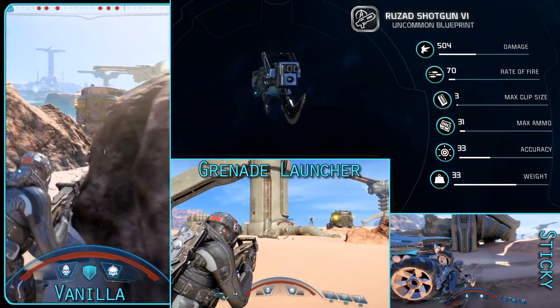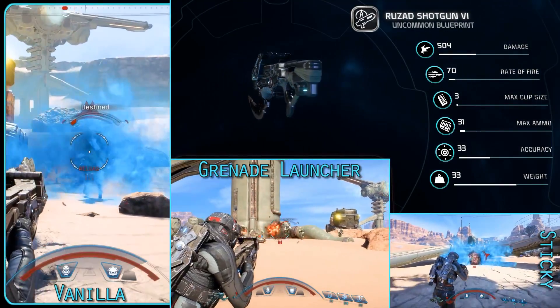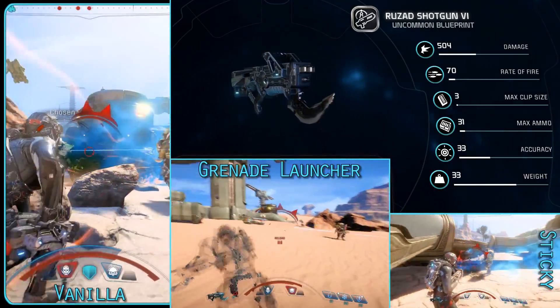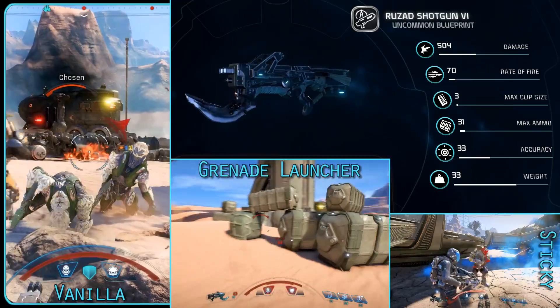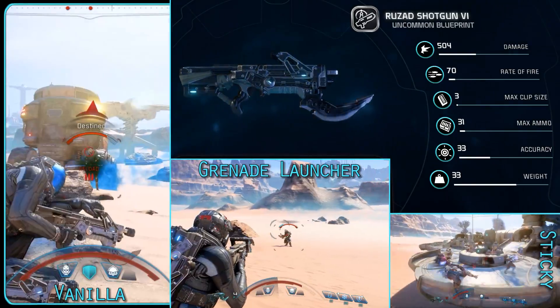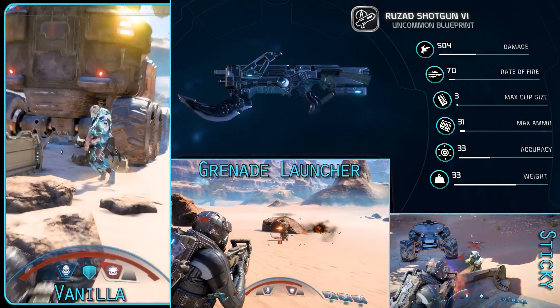The Rusad is a slow firing, fairly hard hitting shotgun that staggers the enemy on impact. It is fairly fun to use but only without behaviour-modifying augments. The Sticky Grenade Augment halved the magazine size, and both Grenade and Sticky lowered the damage by at least half. The stagger on impact is a nice touch and makes up a little for the lesser damage for such a slow firing weapon.